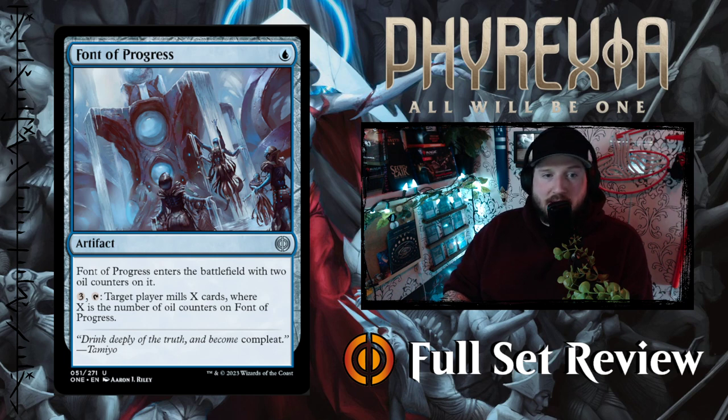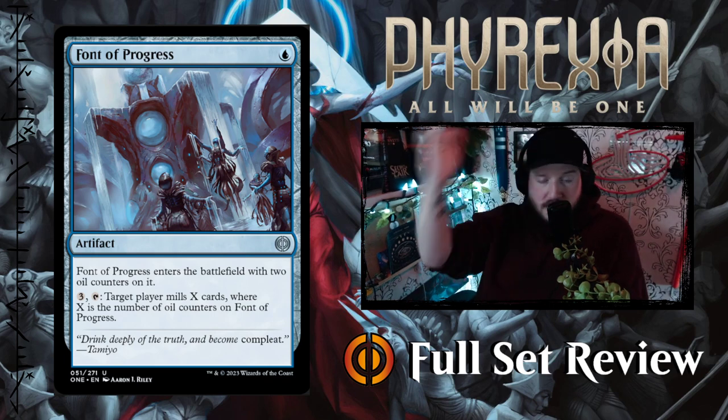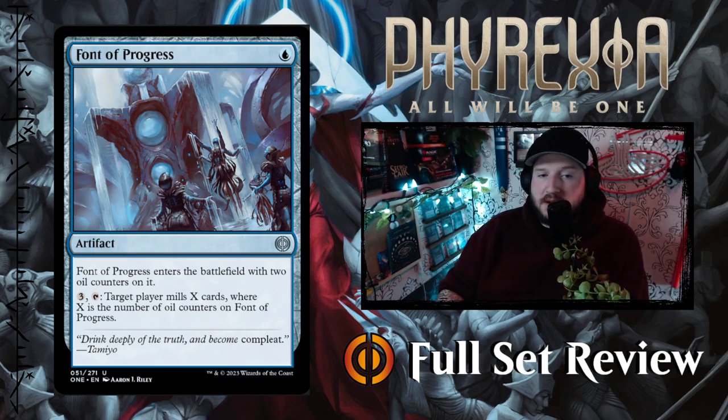Next up we've got Font of Progress — one blue for an artifact. Font of Progress enters the battlefield with two oil counters on it. Pay three, tap Font of Progress: target player mills X cards where X is the number of oil counters on Font of Progress. Using proliferate you can lift that number of oil counters up as high as you can, and then your opponent or yourself can mill X cards.